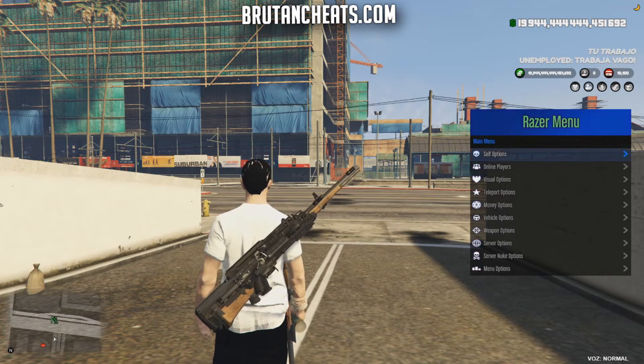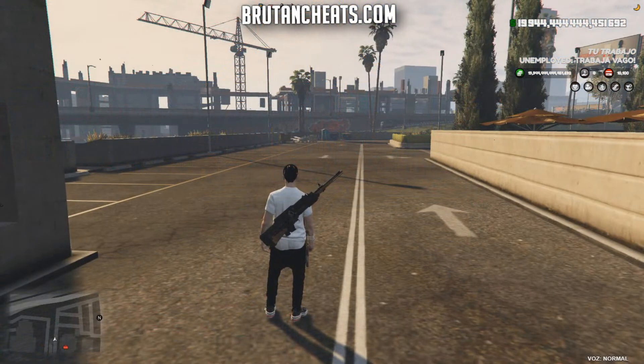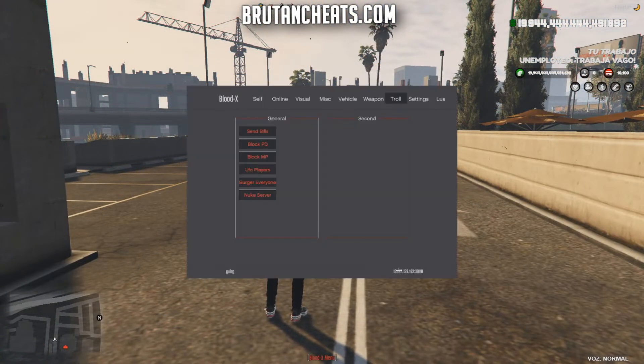If you're looking for a great menu for money or roleplay, Razor is your menu. Number two is BloodX. This menu is new and doesn't have that many troll features, but it's really safe to use on big roleplay servers. In the show menu section we have options to send bills, block PD, block MP, and UFO players.